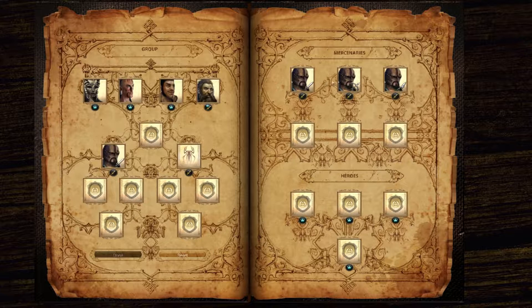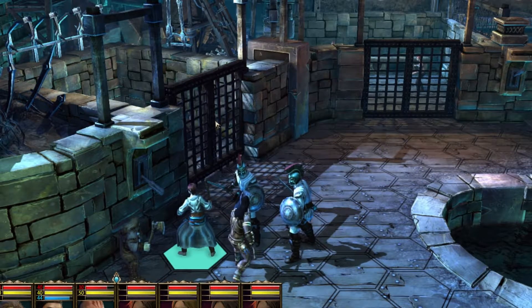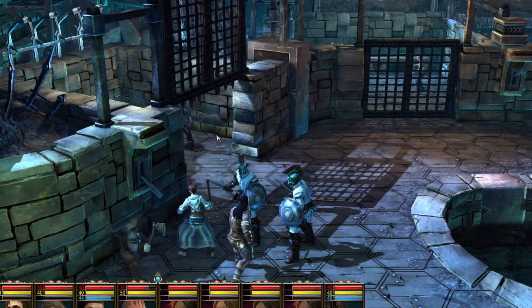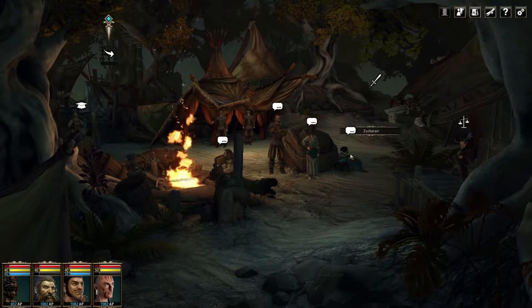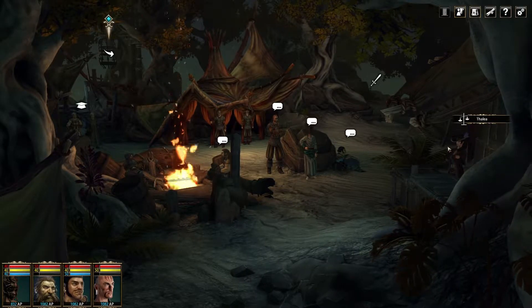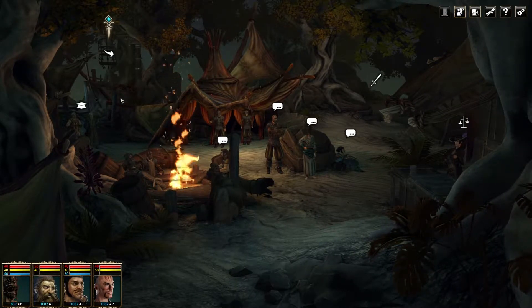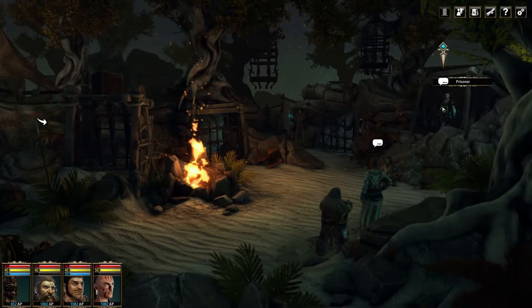Of course, you have to recruit the mercenaries first or rescue them on special maps before you can put them to use. If you need a break from your conquests, you can visit your camp, a hub that you can reach almost any time during the game. There you can hold conversations with your companions, buy equipment from specialized merchants, gain new information on your enemy by interrogating prisoners, or send out spies.